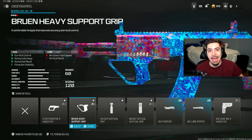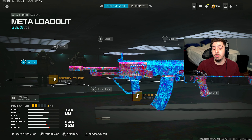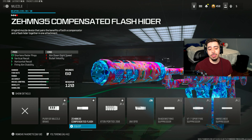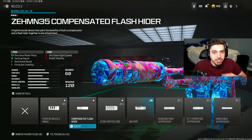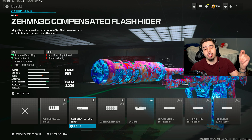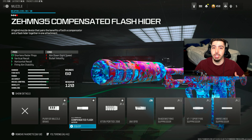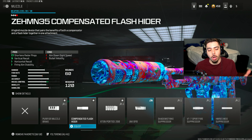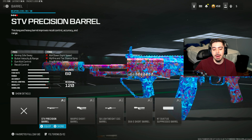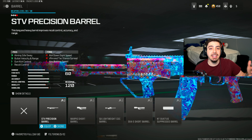I threw on the Bruin Heavy Support Grip. It is the best underbarrel in the entire game for recoil control and accuracy — you really shouldn't be missing any shots after putting this on. When you pair it with the Zemmin 35 Compensated Flash Hider Muzzle, it's golden. Literally zero recoil; it doesn't move whatsoever. We get shortened radar pings, so you're on enemy radars less time than normal, which helps you be more stealthy, plus more and better recoil control.